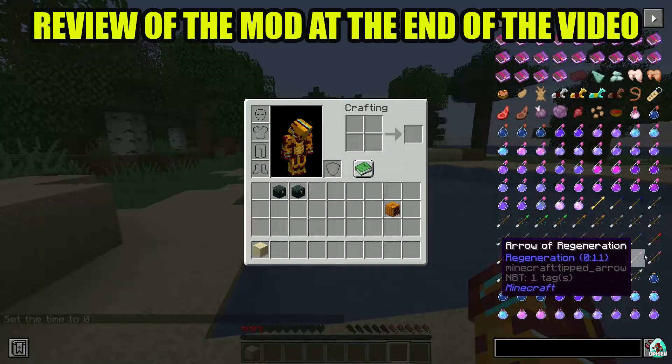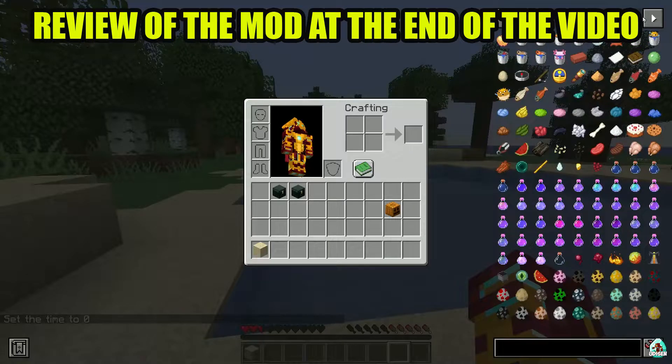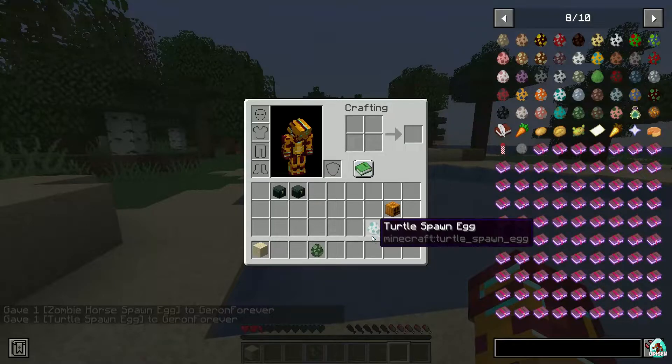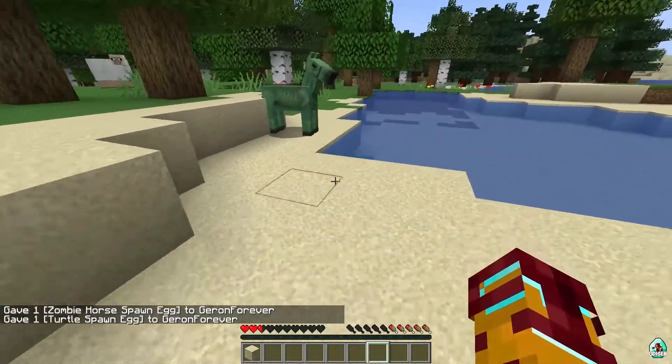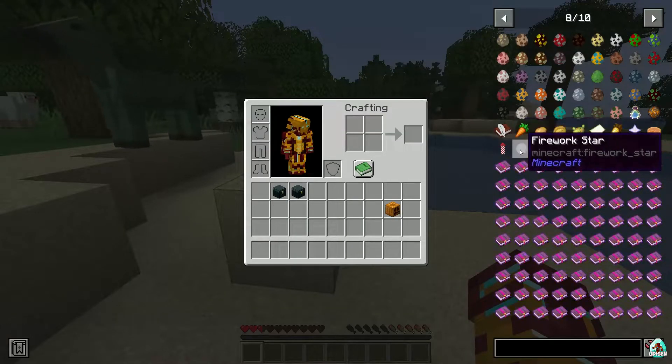As you can see, it is not the original mod, of course, because the original mod has not been updated for many years. But you can, with the left mouse button, give yourself all these items and summon this guy, for example, and it is a real block. As you can see, it is extremely cool.